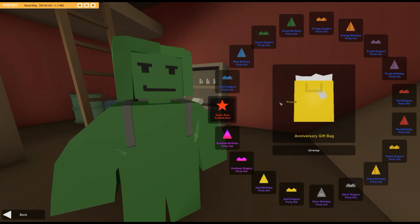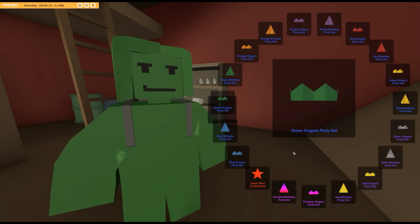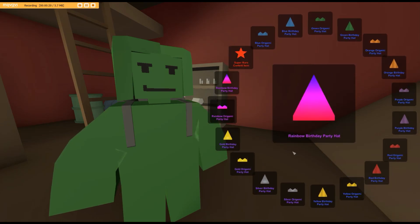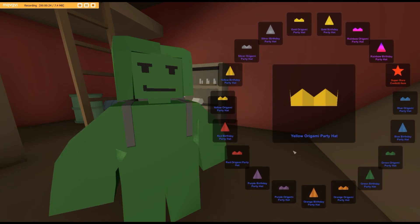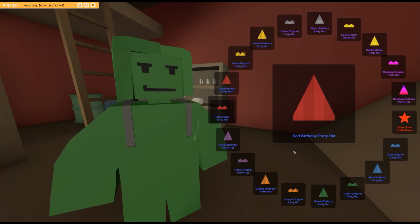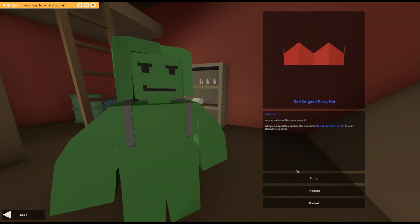I just finished getting the gameplay for Tips and Tricks Episode 2, and when I left I actually got this anniversary gift bag. So I thought I'd unwrap it at the end. I was hoping to get a mythical item, but I really doubted it. And I got... a yellow party hat. It's okay, I guess — nothing special.